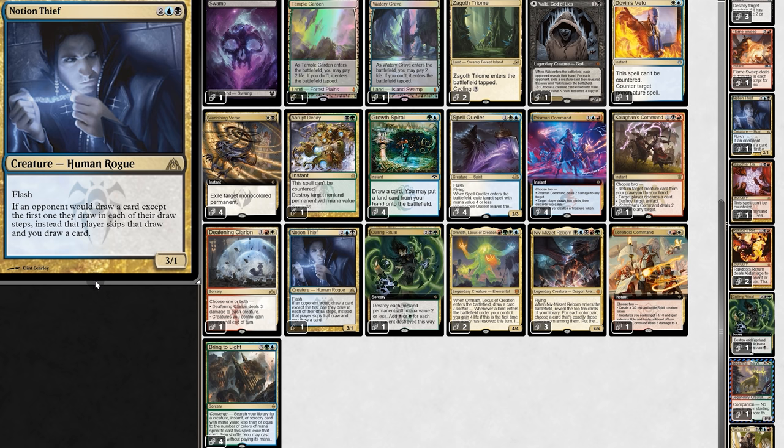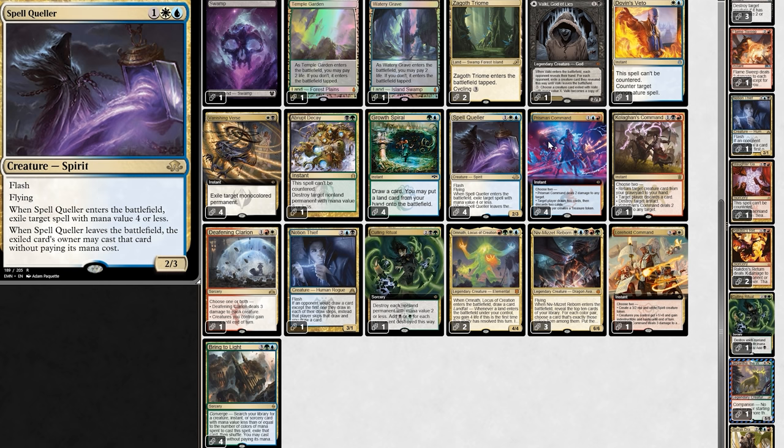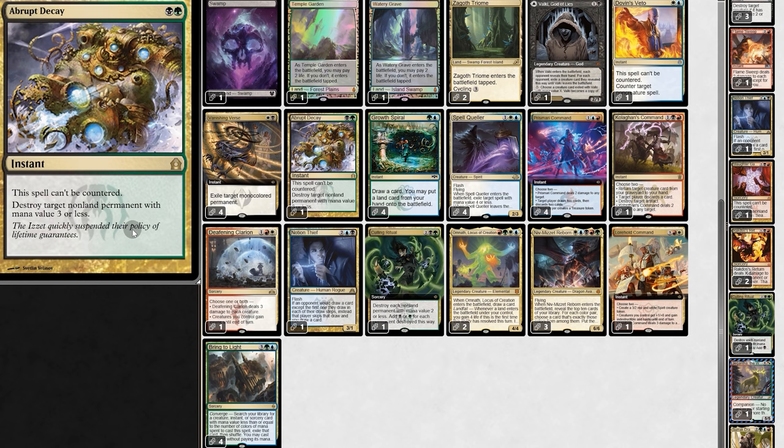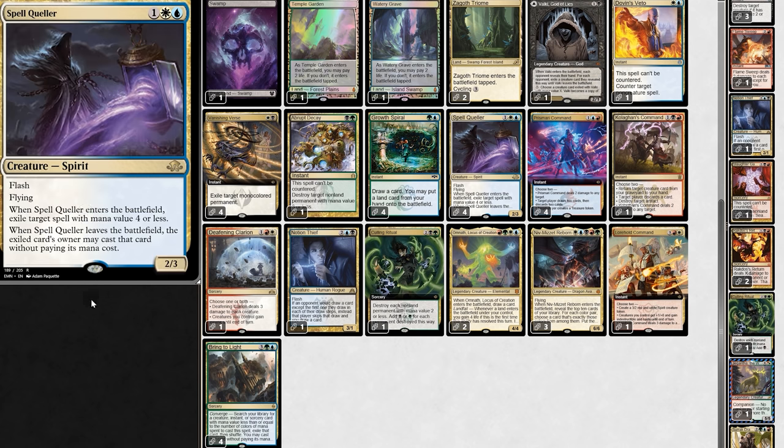A treasure token is phenomenal — it makes any mana, letting us make five mana by turn four. There's also Trishket Gearhulk out there, and since Gearhulk is an artifact, we can kill it. But my favorite ability is draw two, discard two — especially when we make our opponent do it. Because we also have Notion Thief, which says if an opponent would draw a card, we draw that card instead. So if Notion Thief is out and we play Prismari Command, we draw two and our opponent discards two.